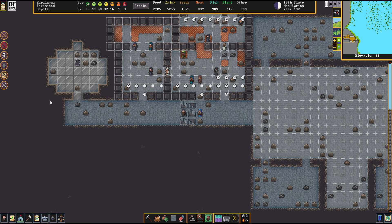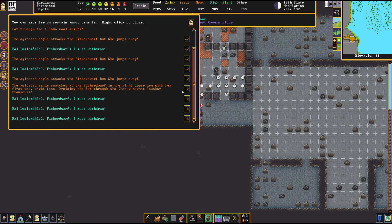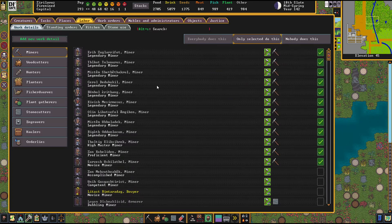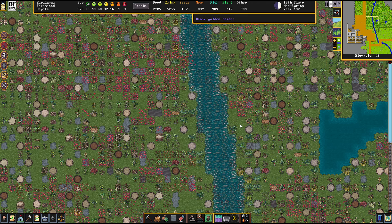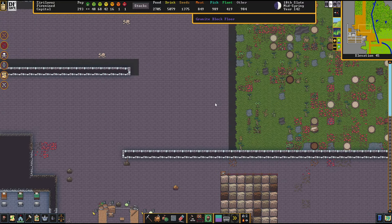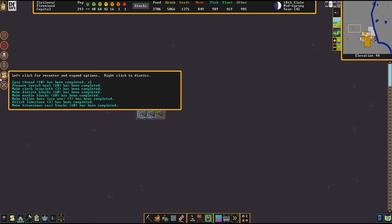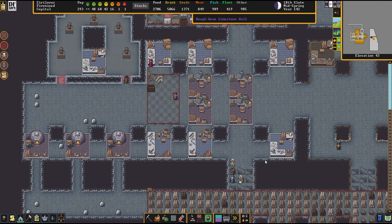Eagles and a fissure dwarf are fighting. Agitated eagles are attacking our dwarves — things are getting worse and worse here in Firemind. Nature doesn't like our highway. Well, we don't like you either, nature. I unassigned the fissure dwarf as I don't want to put him into unnecessary risk.